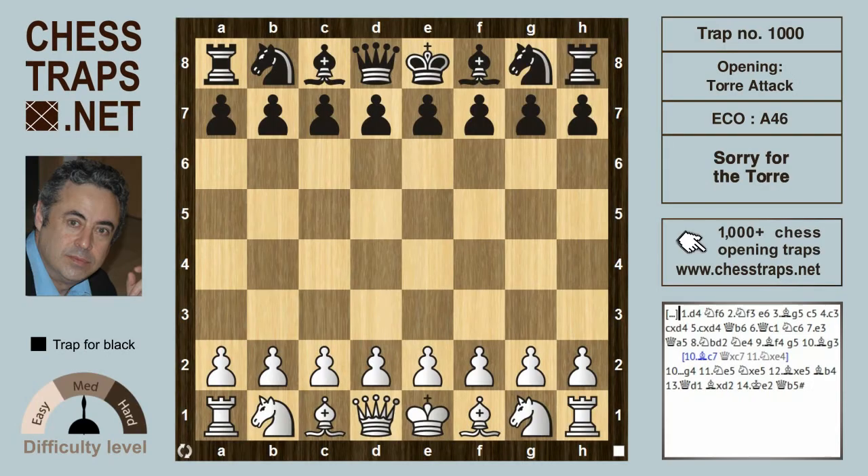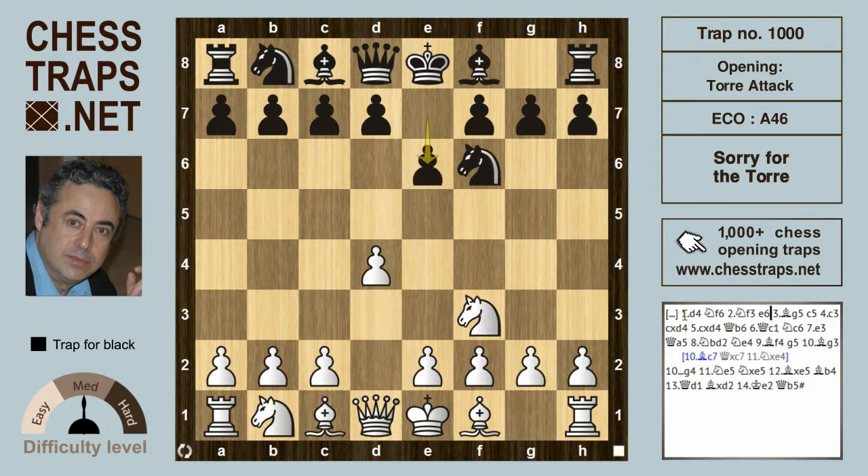This is a fine trap in the Torre Attack. It's named after the Philippine GM Eugene Torre — not to be confused with Mexican GM Carlos Torre. After d4 and Nf6, Nf3, e6, Bg5 is the Torre Attack.